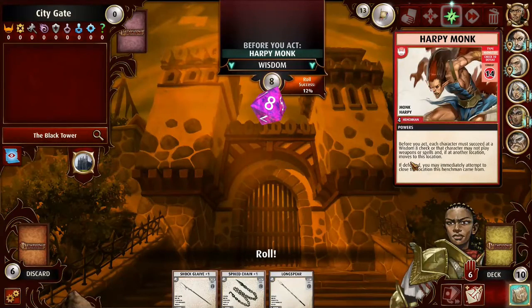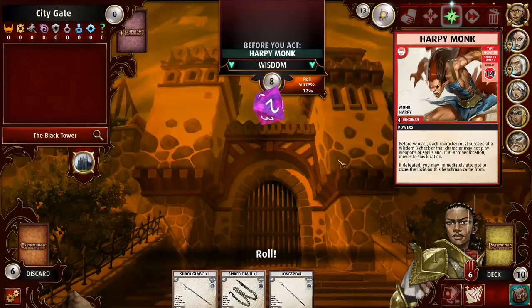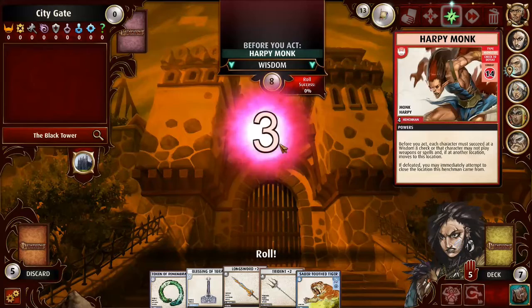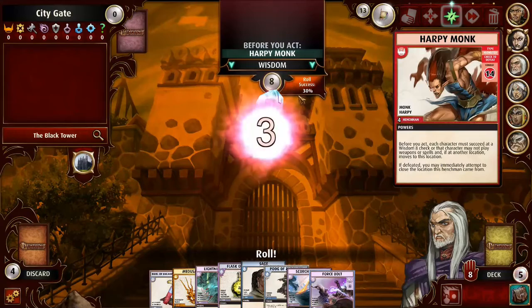So he's going to be punching that Harpy Monk to death, which is great — it's what I wanted. I actually don't mind people moving over here because it brings us closer to the mountain peak. I'm very happy Miri's failing. I should have played another blessing, but there was that one time where I played two blessings and got nothing out of it, and then I was like, eww, it was annoying.